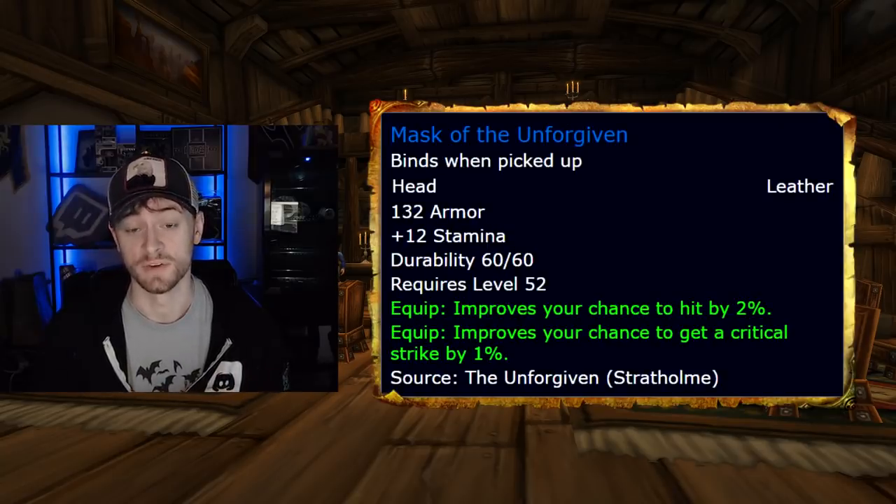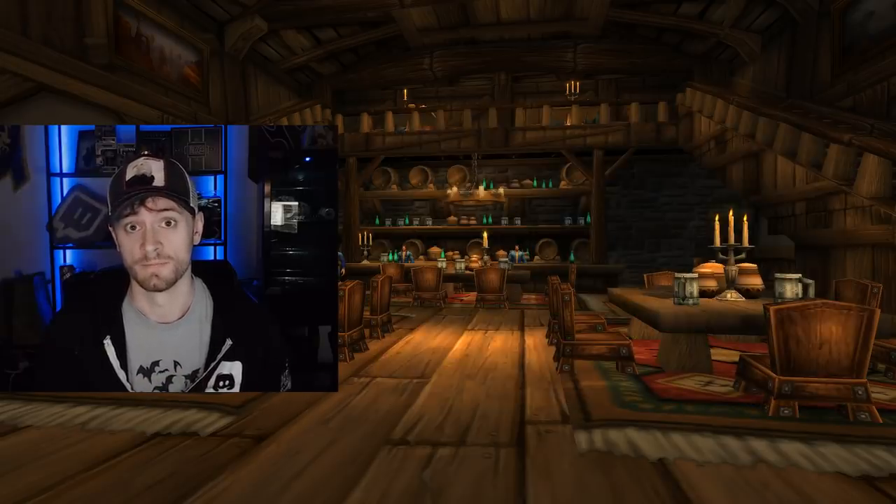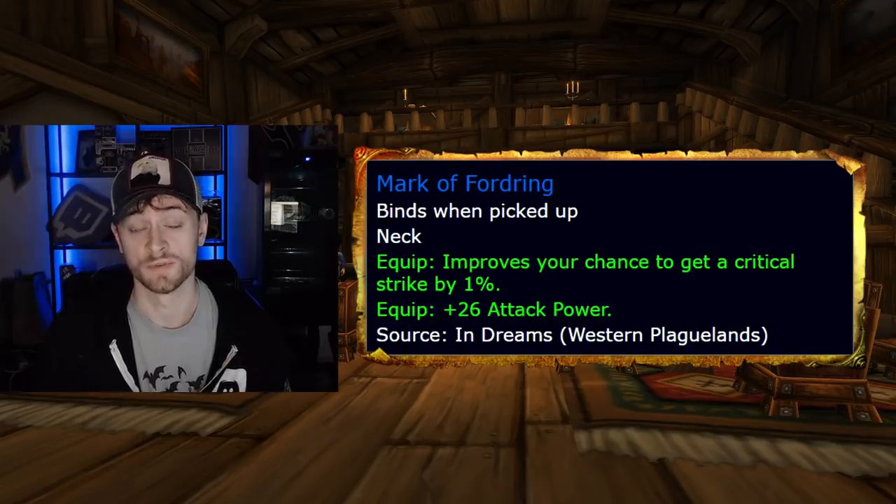Starting with your helm slot is Mask of the Unforgiven, which drops off of a monster called The Unforgiven in Stratholme. Next up is your neck piece, Mark of Forging, from a very long group quest called In Dreams, which takes place in Eastern Plaguelands.